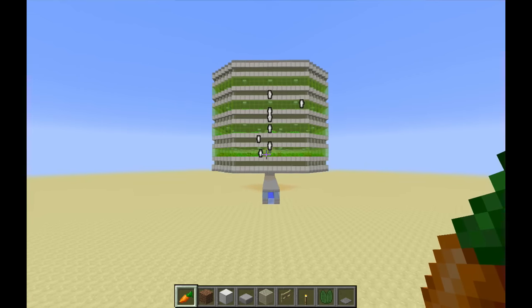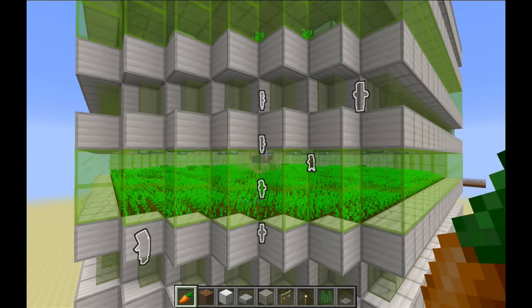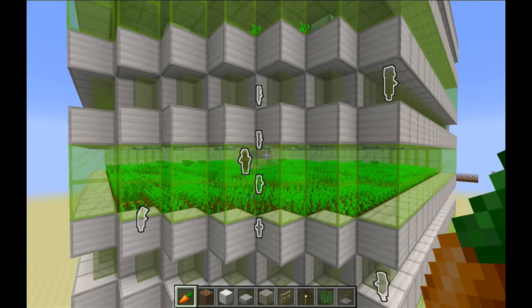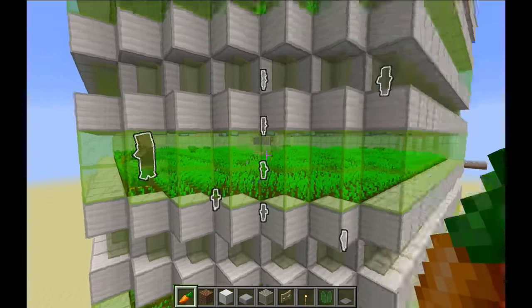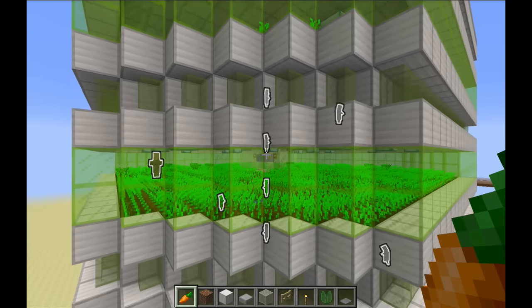Let's take a look at the completed build in action. Each farm layer has two villagers. A hungry villager is stuck in the middle, and a farming villager tends the farmland and attempts to share harvested food with the hungry villager. We can see all of the hungry villagers trapped in the center — one for each farm layer — and one farming villager for each layer. I've given the villagers the new 1.9 glowing effect just to make them a bit easier to identify.